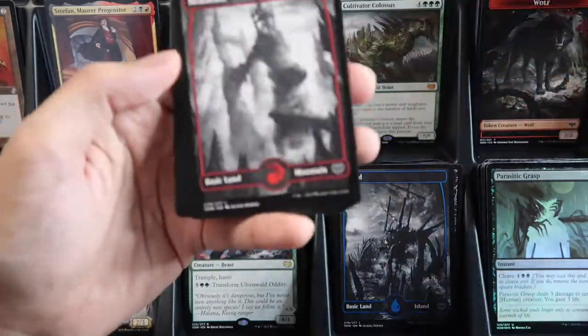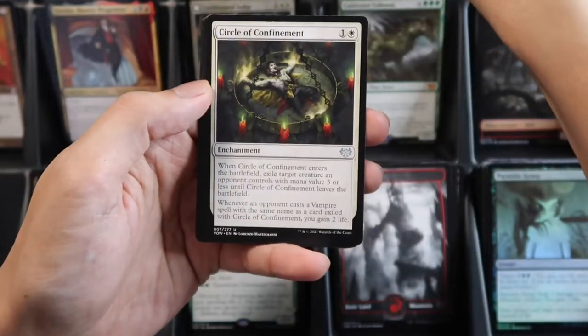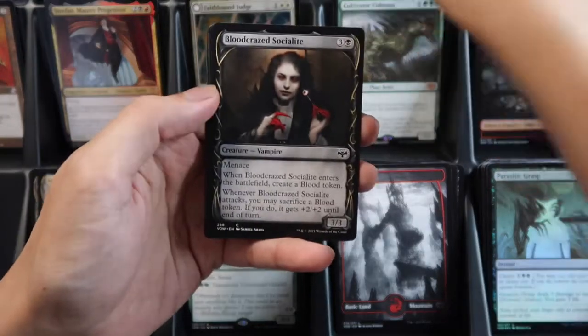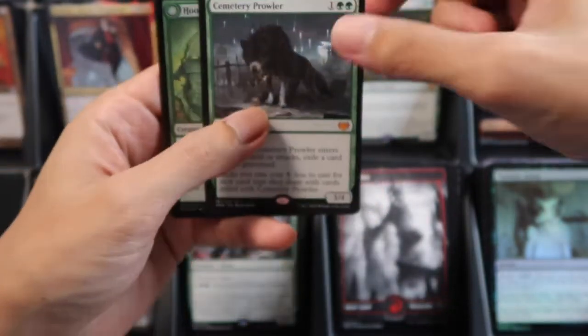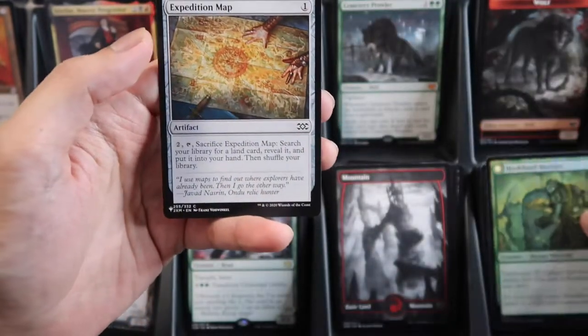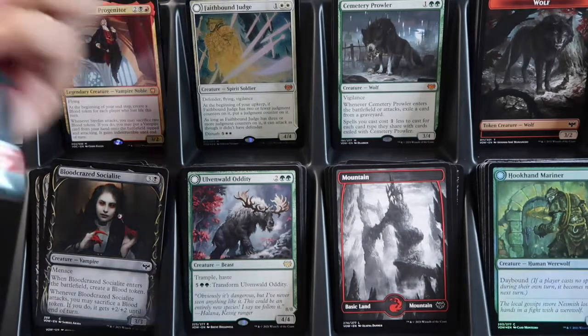Mountain — four commons, two uncommons, and the commander slot is uncommon showcase dual face. The wild slot is a mythic Cemetery Color, nice! And the foil Hookhand Mariner, and the list card is Expedition Map.